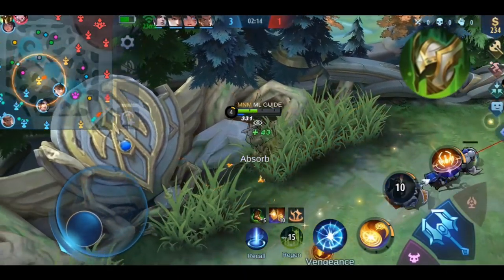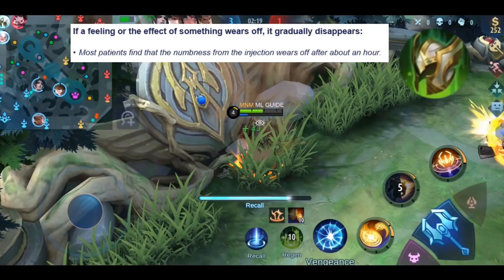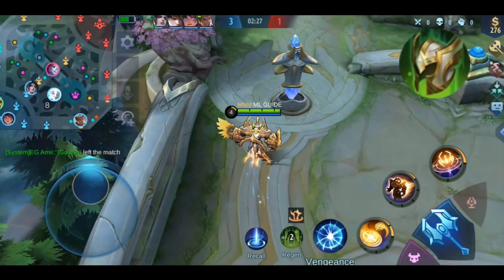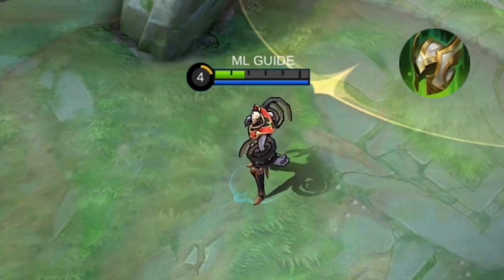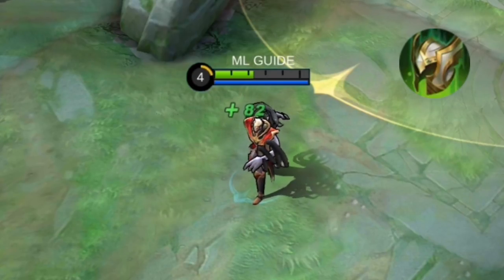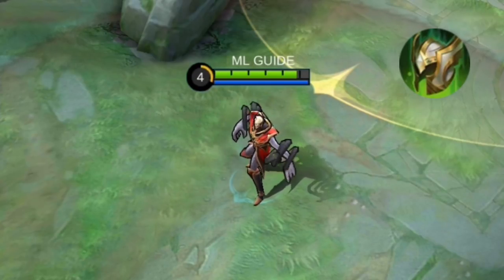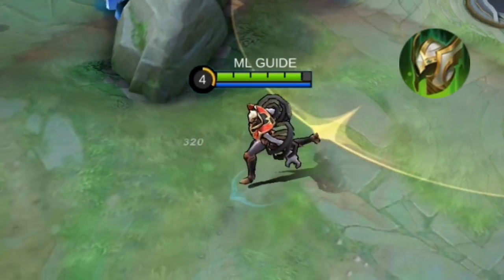Now the confusing part — at least for me. The item description says the effect wears off within 5 seconds after taking damage. I checked the Cambridge dictionary: 'wear off' means it gradually disappears. That makes no sense given how the item actually works. I'll show you what I mean — it seems like the recovery passive actually activates 5 seconds after taking damage rather than disappearing.